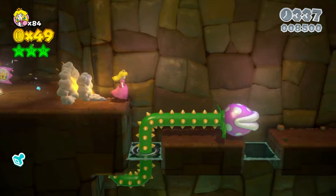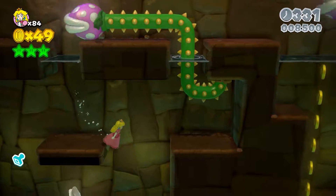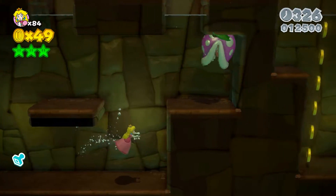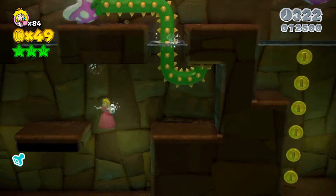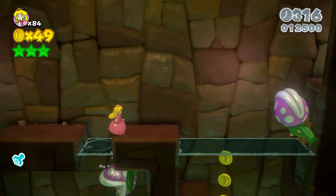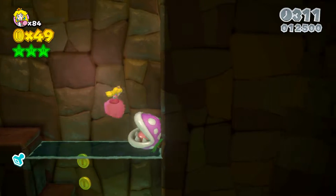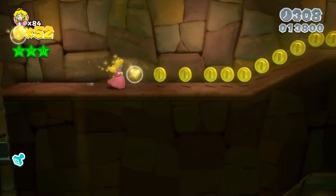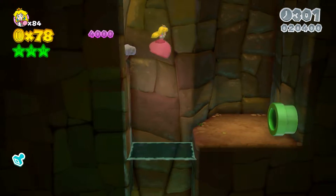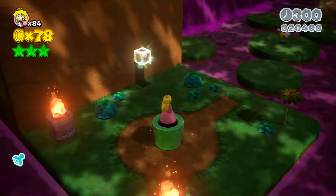That little boost Peach has is just enough to keep you going. The next star is just down here — drift on down, pop that guy out. If I saw the fireball right here it'd be easier, but we'll just pop up here. The stamp is right up here, and you're gonna need Peach again to get on that little guy.